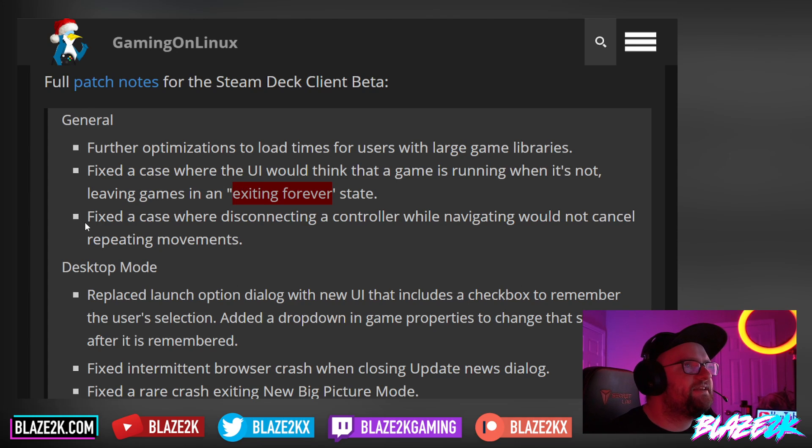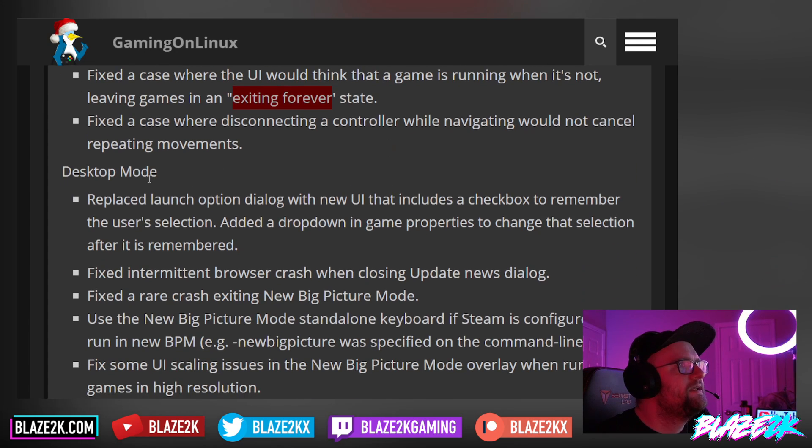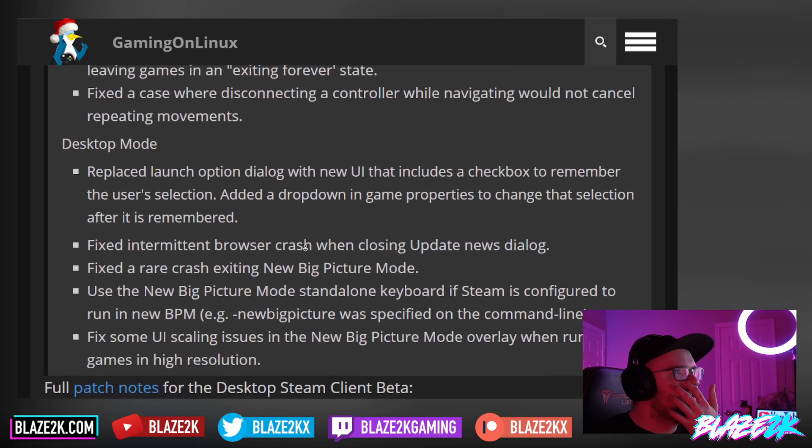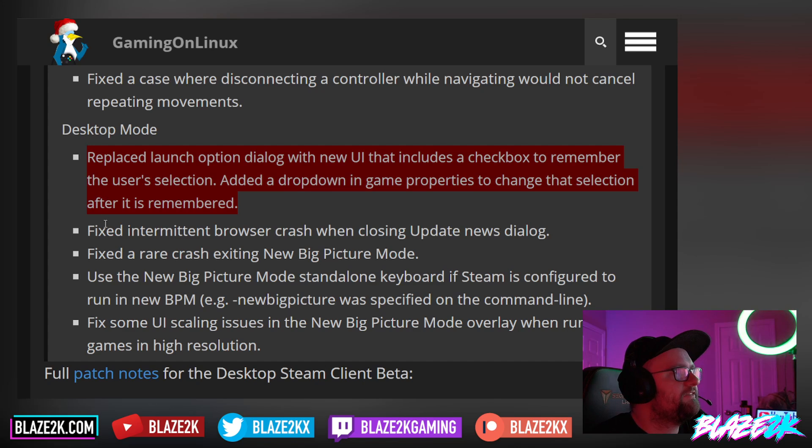They fixed the case where disconnecting a controller while navigating would not cancel repeating movements. In desktop mode, they've replaced the launch option dialogue with a new UI that includes a checkbox to remember the user selection, and added a drop-down in game properties to change that selection after it's been remembered — which we just covered at the start of the video.